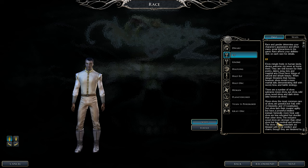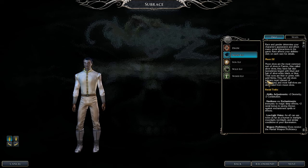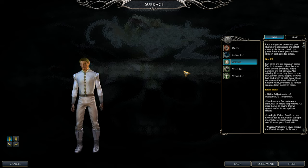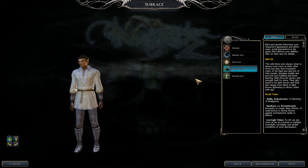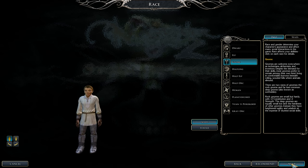Elves are mostly good. Drow are really nice — the minus-two Constitution is the only annoying part. Moon Elf gives plus-two Dex but also minus-two Con. Sun Elf is good with plus-two Intelligence, though minus-two Con again. Wild Elf is a pass because of minus-two Intelligence — some feats require 14 Intelligence. Wood Elves are really good and nice for multi-classing as a Ranger, though you miss the extra feat.